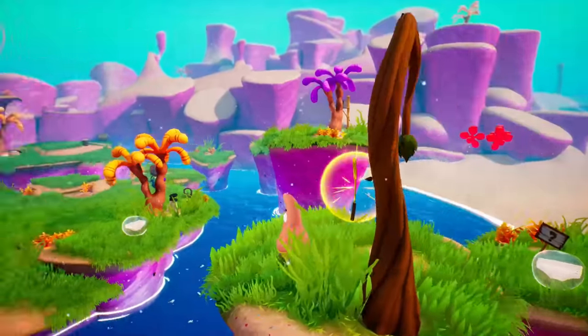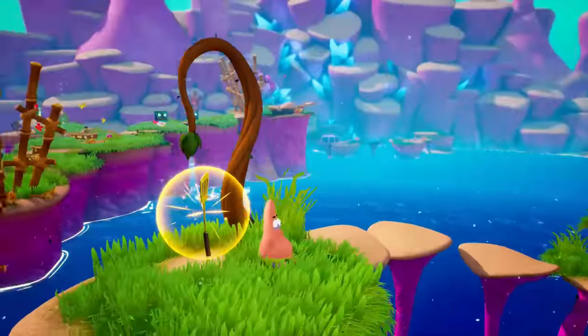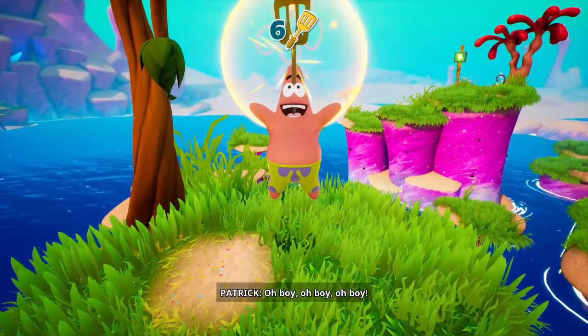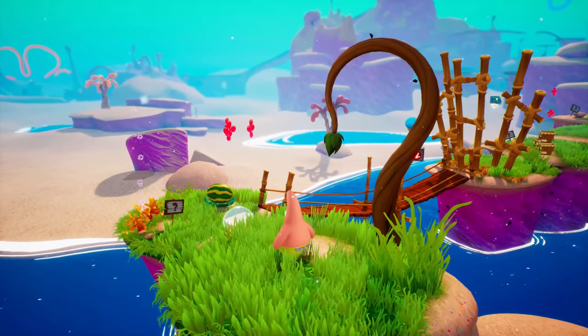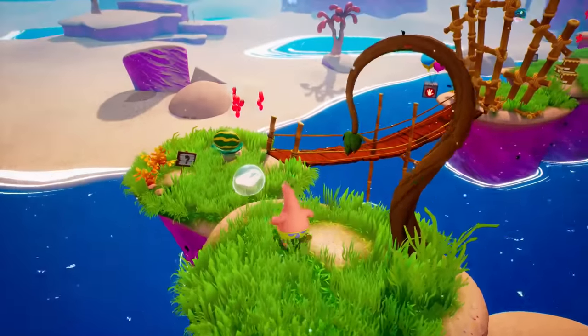Welcome back to SpongeBob SquarePants Battle for Bikini Bottom Rehydrated. Today we are playing as Patrick here in Jellyfish Fields. I haven't really played as him yet, so we're just going to go ahead and collect this golden spatula. There we go, very cool. And we're just going to be continuing exploring, looking for the King Jellyfish so that we can get the Jellyfish Jelly.